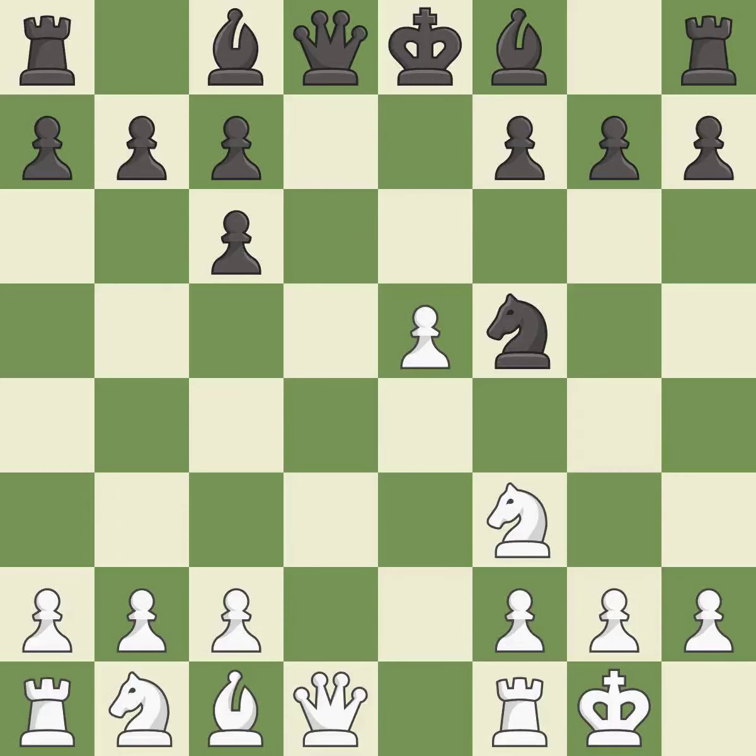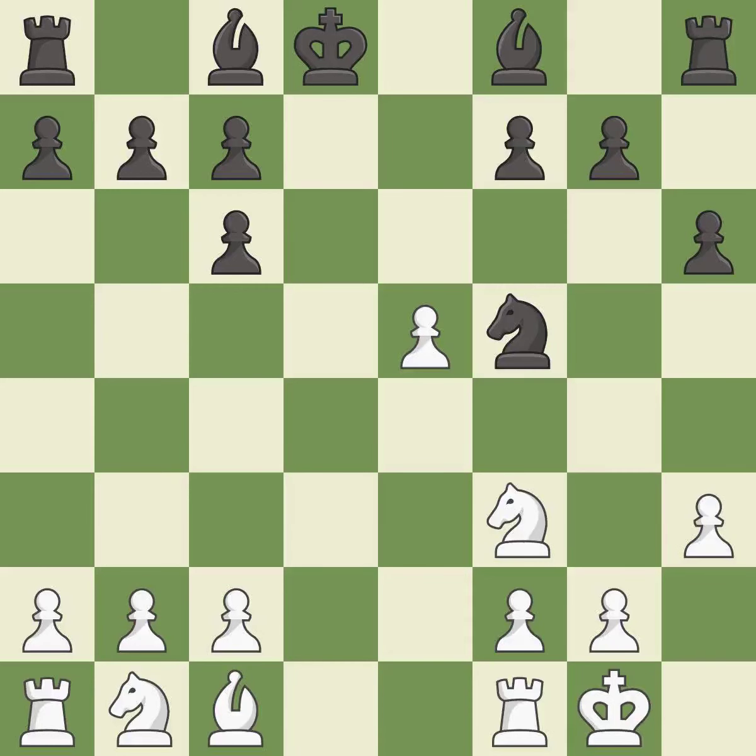Nf5 moves the knight to an active square where it controls d4. Qxd8+ trades queens and stops black from castling. Kxd8 recaptures the queen — that's not a mistake, but it's not the best move either.